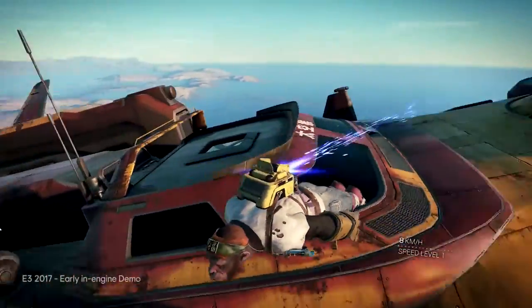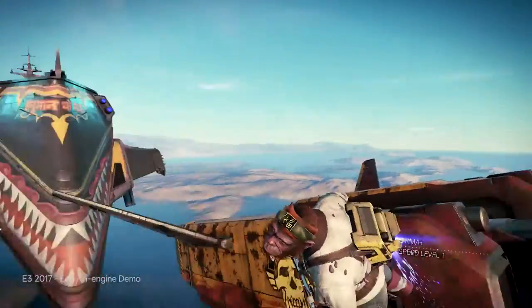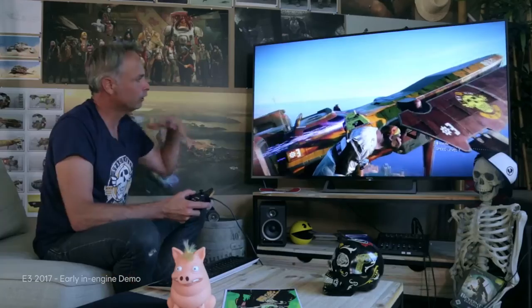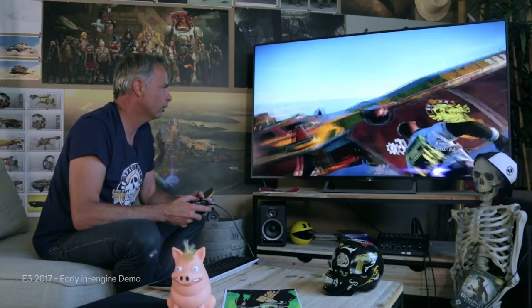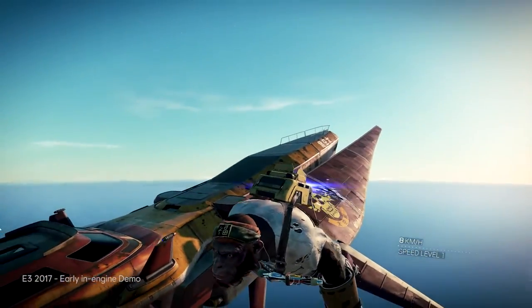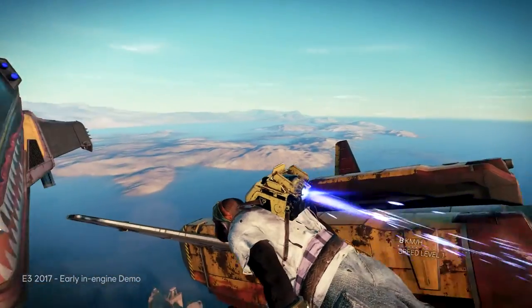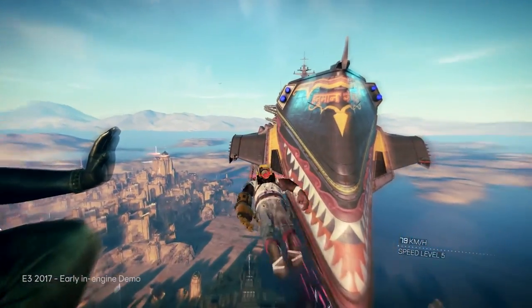Here we have that monkey, which is my playable main character. But in that game, you can select your character and create your own character. Just to give you a feeling of scale, that ship is about 20 meters long, and the mothership is about 400 meters long.